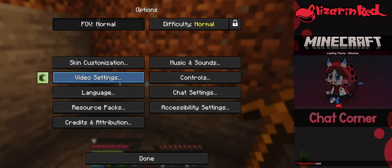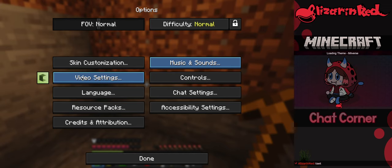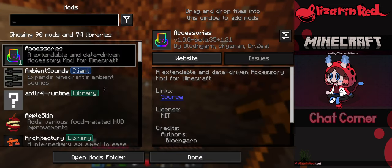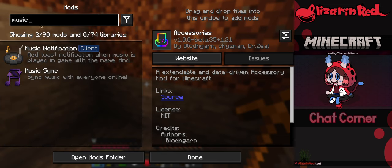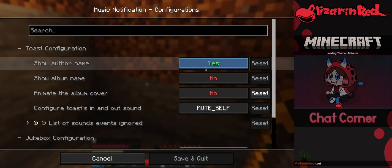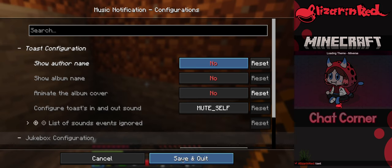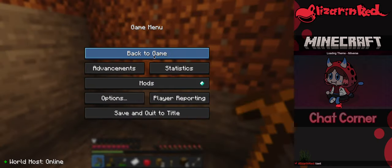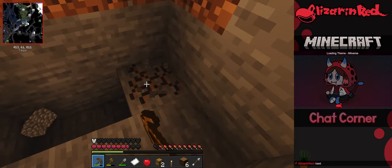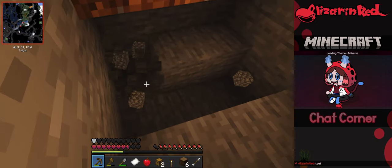Let me turn the in-game music off. I'll go into mods and find the music notification setting. I think that should be good. Let me know if the music is fine — I think it should be good audio-wise, not too loud, not too obnoxious.